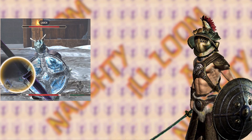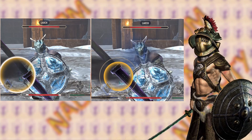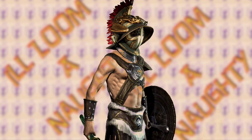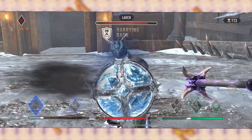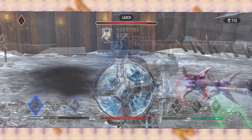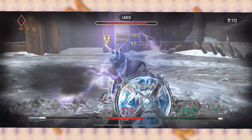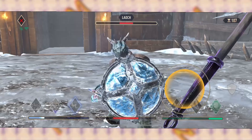The timer will allow you to hold high block for a little less than three seconds, after which your block will drop and turn into a low block. As soon as this happens, immediately execute any one of your shield bash skills. Staggering Bash is a great one to use while you are learning this technique because of its built-in stun at the end of the move — that way, if you mistime it, there's still a chance to stun your opponent.